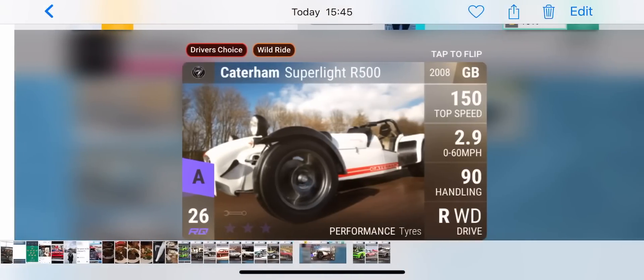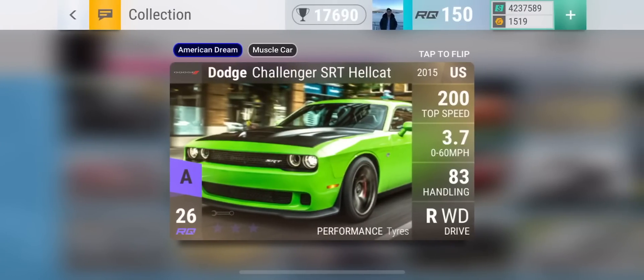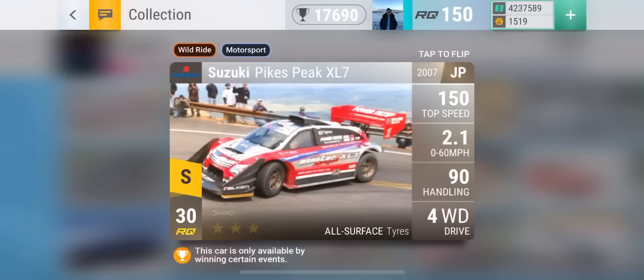Moving on to epics. The lowest 0-to-60 car is the Caterham Super Light R500 at 2.9 seconds, but after it hits 60 it has a pretty bad MRA. Therefore, if you want a really good drag car, the best drag car in the epic range is the Dodge Challenger SRT Hellcat — either the standard or the wide body, there'll be no difference for drags since grip doesn't affect it. Maxed out it goes to around 3.0 0-to-60. This is the best drag car in the epic range, though the Caterham Super Light R500 has the lower paper 0-to-60.